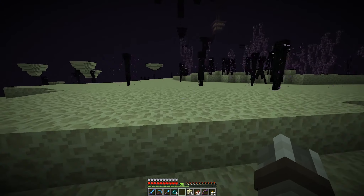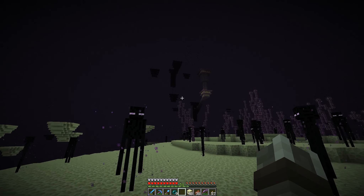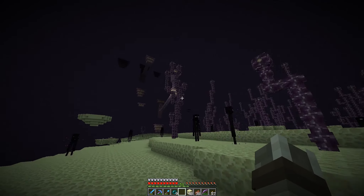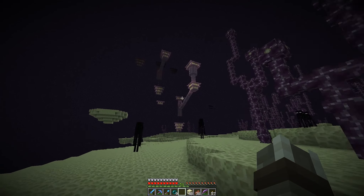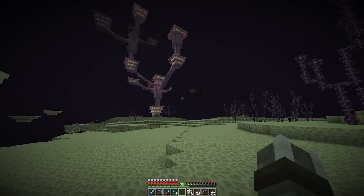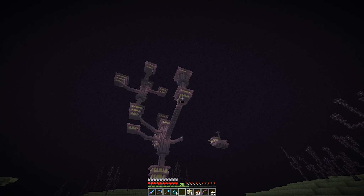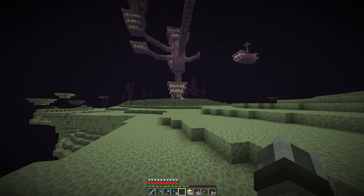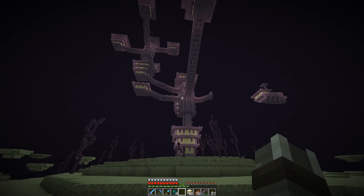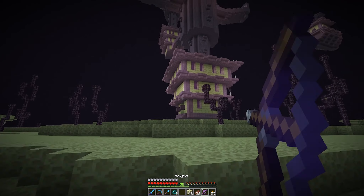I've caught a glimpse of an End city right over there, and I think we're far enough out — 4,000 blocks. I think that's beyond where people were in this direction, so this should be an unraided city, hopefully. If it's been raided, we're going to be very disappointed when we get there. And yes, it has a boat. I don't see any signs of it being raided yet, and I see a shulker on the outside — that's a good sign. Hopefully we're in store for an Elytra and a bunch of shulker boxes.